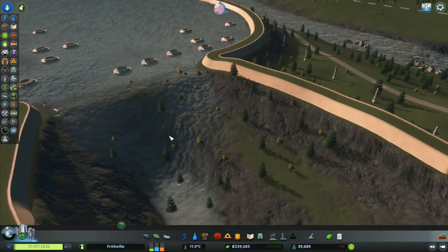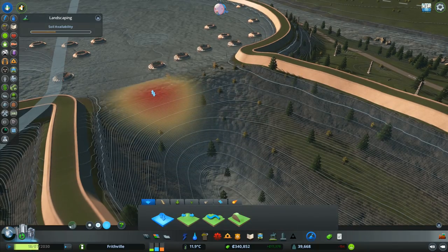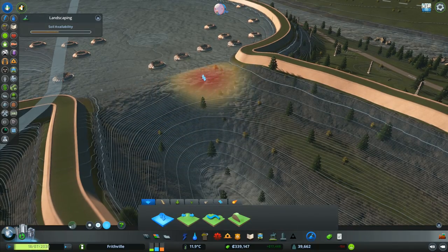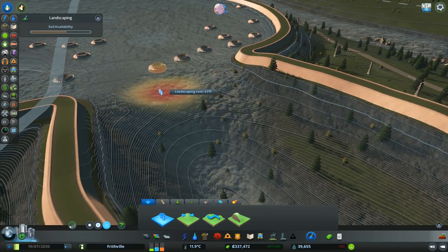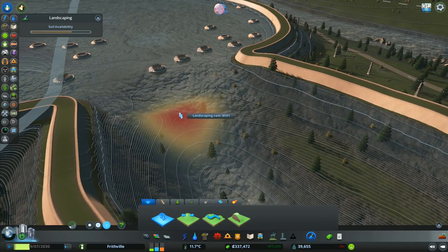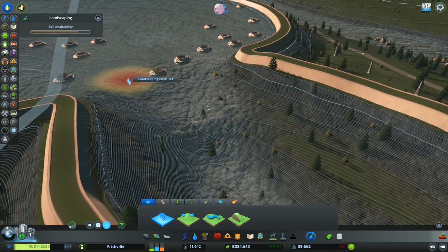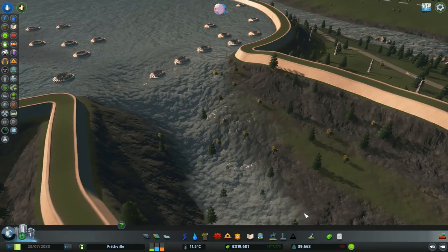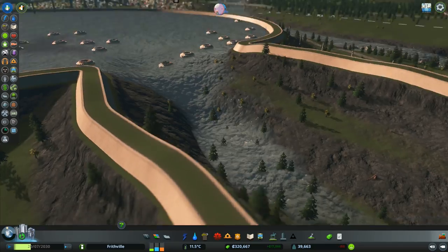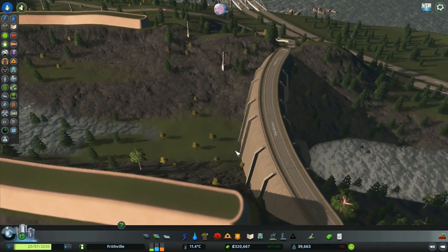We've now got a load of water flowing over there. I think we could do a bit better - let's open this up a little bit more and push it right down. I said I wasn't going to do this and then that's exactly what I'm doing - going right into the middle and opening it right up. That is now going to flood its way out and go down towards the dam.